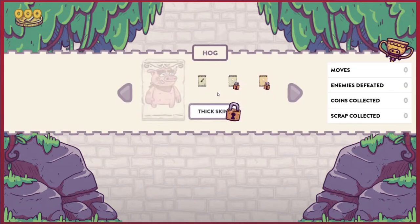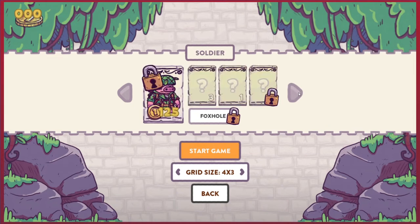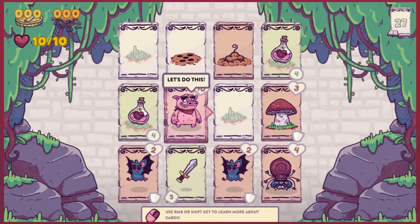Let's do a dungeon crawl then. There are multiple pigs we can choose from once we have enough money. I want the ninja pig — that's a very nice design. And the pie grow is very nice as well. We can change grid size too; we'll go for the 4x3, that's the usual. Start off.